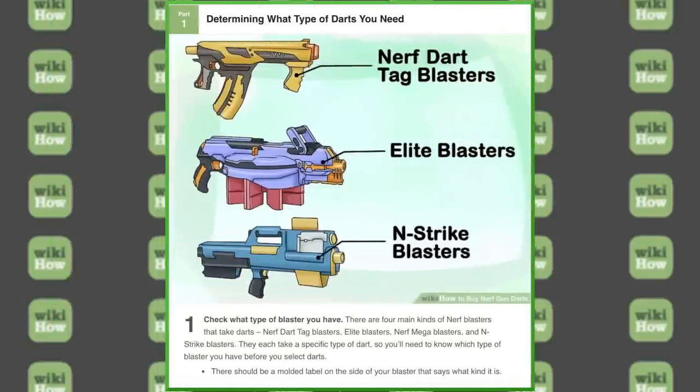Part one: determining what type of darts you need. Number one — check what type of blaster you have. There are four main kinds of Nerf blasters that take darts: Nerf dart type blasters, Elite blasters, Nerf Mega blasters, and N-Strike blasters. They each take a specific type of dart, so you'll need to know which type of blaster you have before you select darts. There should be a molded label on the side of your blaster that says which kind it is. Just four main types — this is where the outdatedness of the article might show.